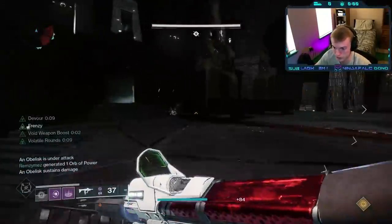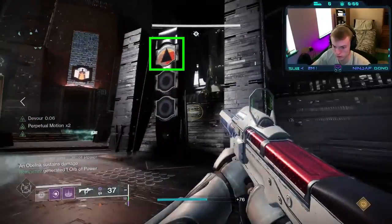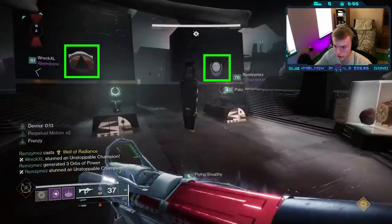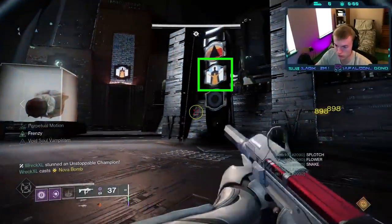After killing the first set of adds, the column that correlates to one of the team's obelisks will show its top symbol. This will either be a pyramid ship or the traveler. This indicates which side of the arena a taken knight will spawn on. Sides are denoted with the giant icons on the center of the arena.